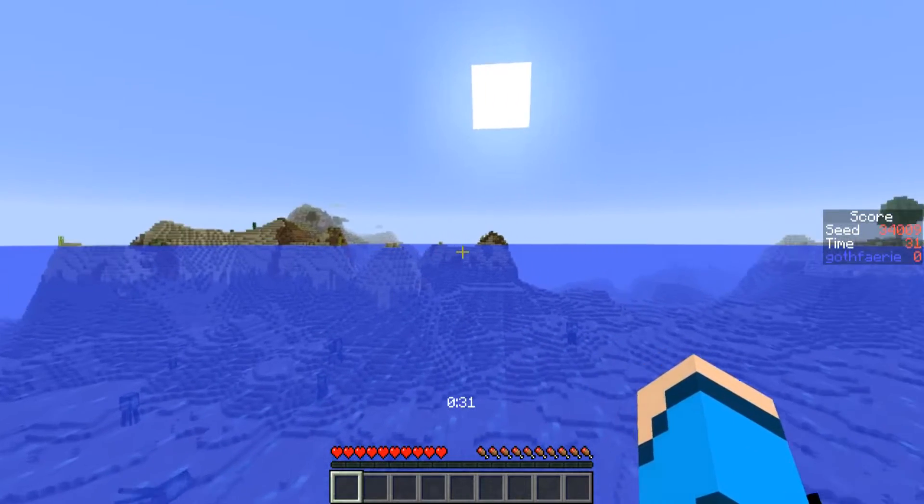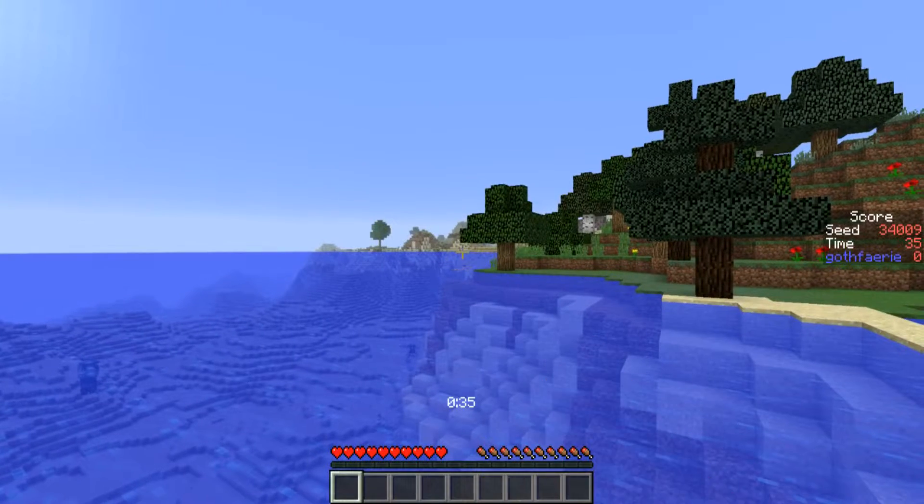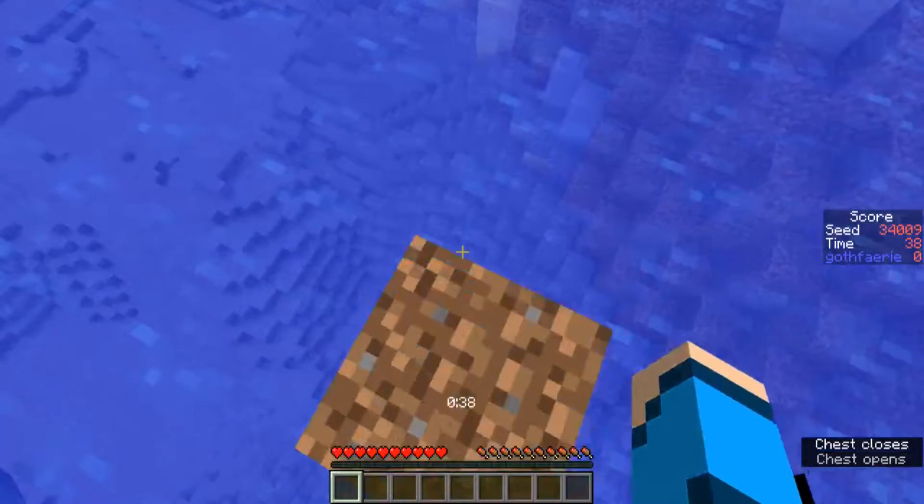Over behind us in this direction we have a desert savannah, and then some more desert savannah that seems to be attached to this island. And don't forget, your boats are above you at spawn.